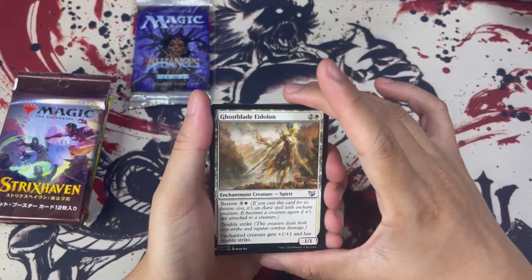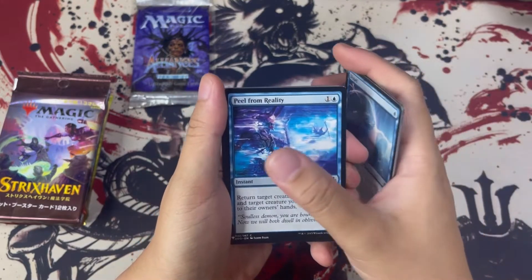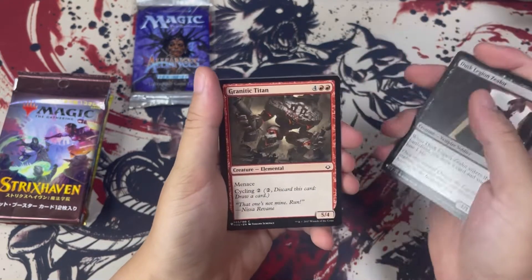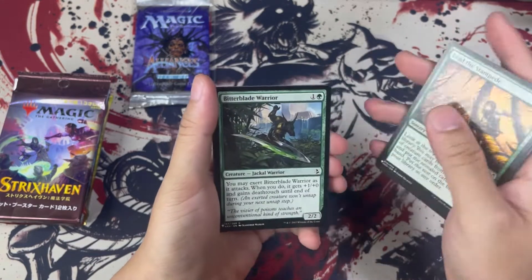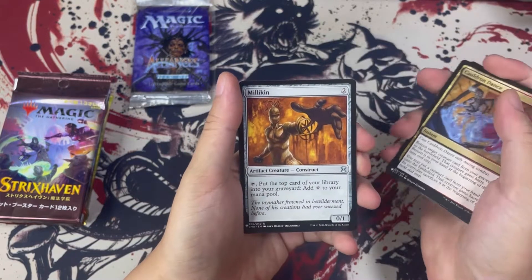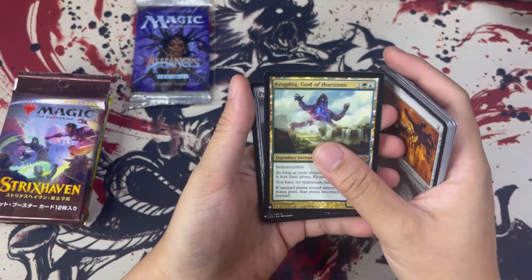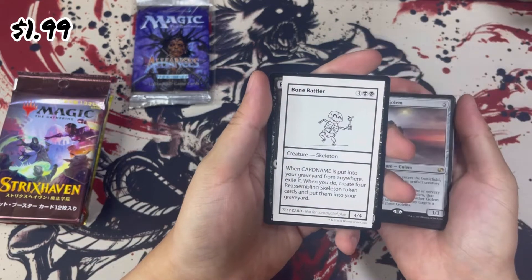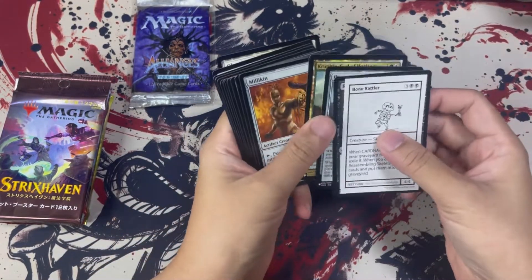So for our first card of the pack, we have Ghostblade Illadon, Haven Sentry, Dispel, Peel from Reality, Braska Finisher, Dusk, Dejan Zealot, Granite Titan, Mock War Marshal, Lead a Stampede, Bitter Blade Warrior, Cauldron Duns, Milkin. The rare — oh! Kruphix, God of the Horizon! And then the second rare is Precursor Golem, followed by our R&D card which is Bone Rattler — such an adorable guy! Alright, let's put our rares on the side first.